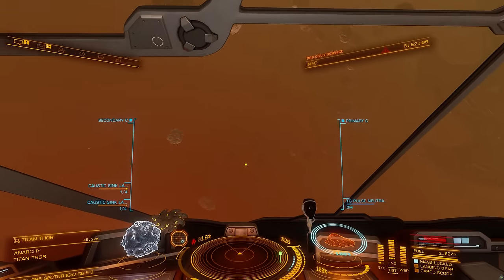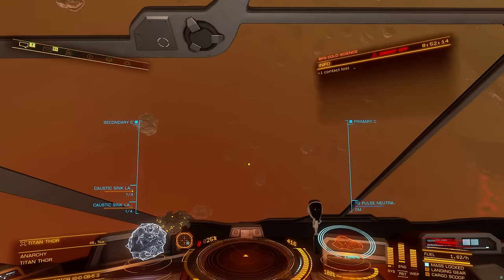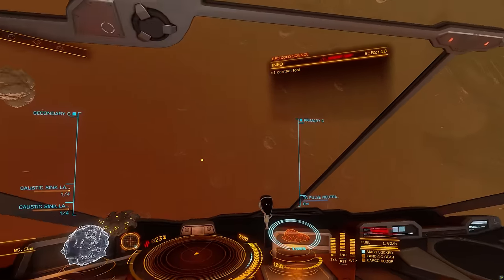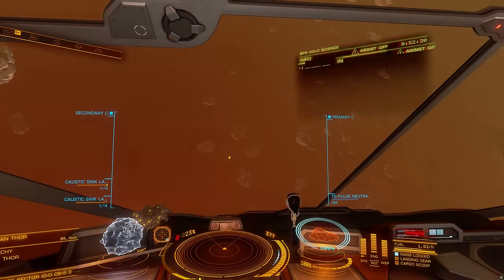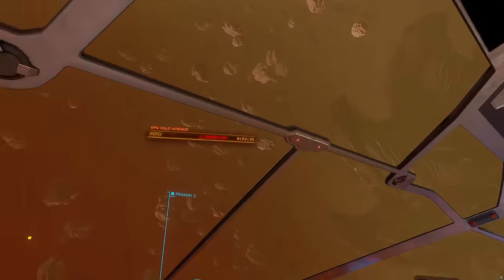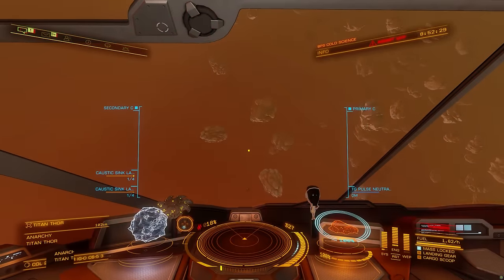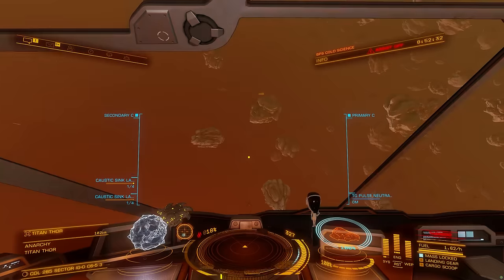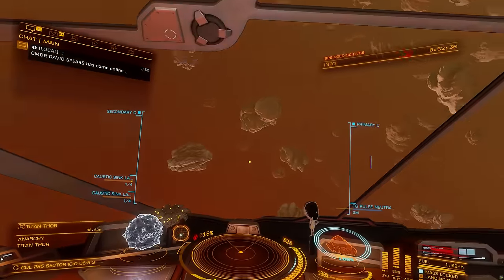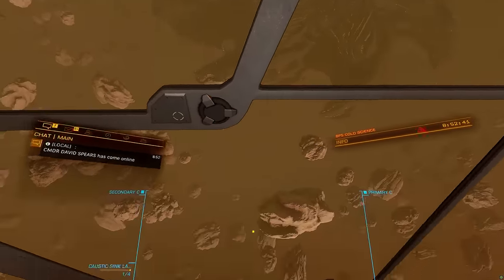When activated the Tobii Eye Tracker will translate your head and eye movements into actions in a game. For Elite Dangerous specifically, this means in the cockpit of your spaceship or SRV you can easily and intuitively move your head around in the game and look around as you would as though you were actually there. Using the software that drives the eye tracker, the system is very configurable and small head movements are amplified into larger head movements in the game, meaning a simple turn towards the outer edge of the screen can enable your pilot to look fully left, right, up or down as you so desire.